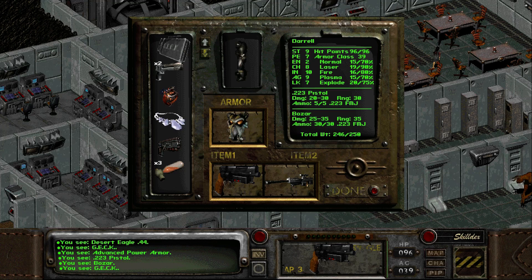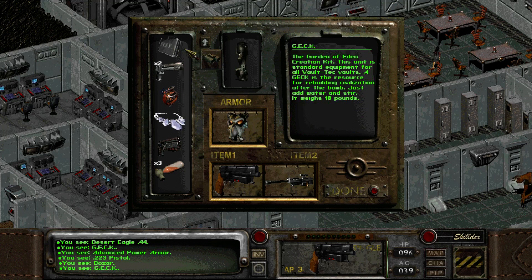Hmm, I wonder if it was corrected - I never paid attention to that. I've become more pedantic over the years. The Garden of Eden Creation Kit - this unit is standard equipment for all Vault-Tec vaults. A GEK is the resource for rebuilding civilization after the bomb. Just add water and stir, and it weighs 10 pounds.